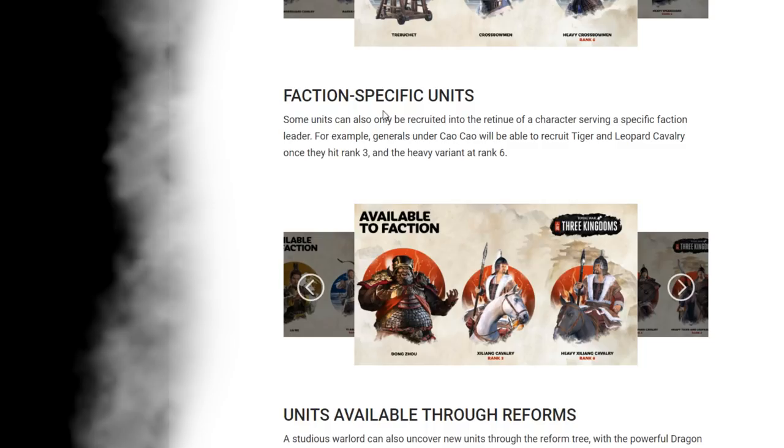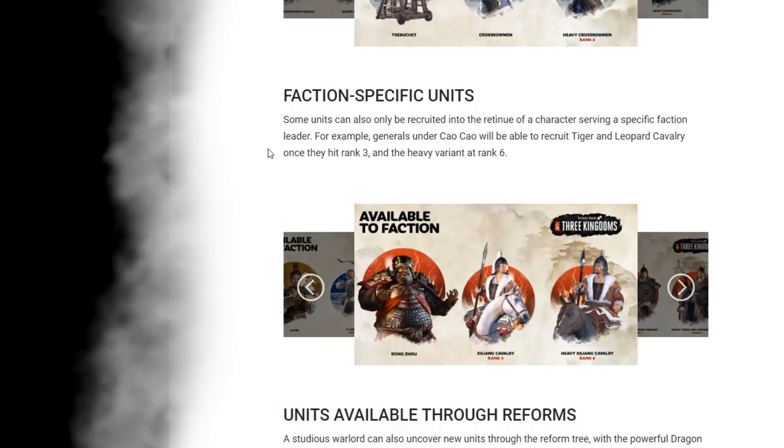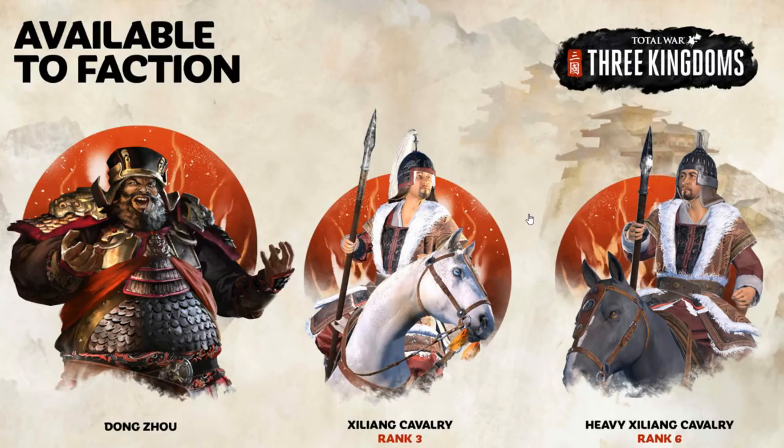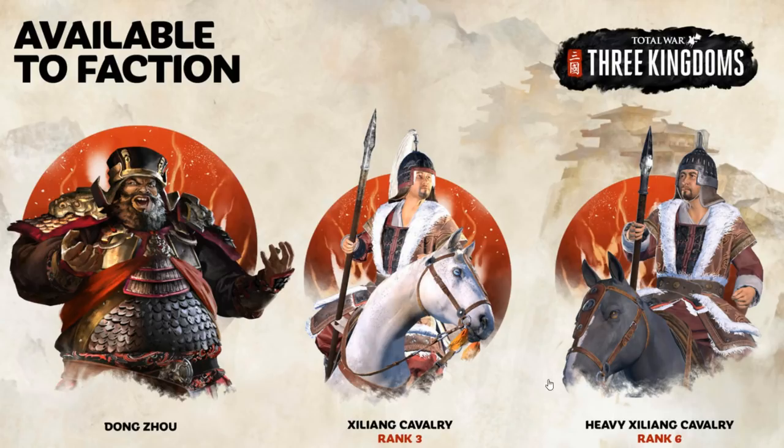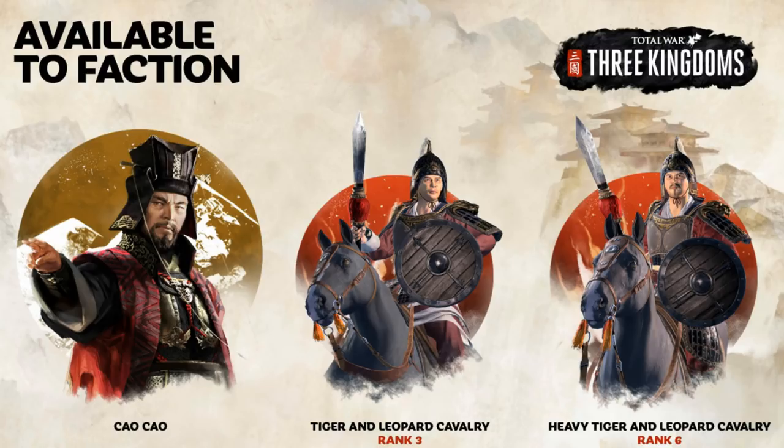Then there are faction-specific units. There is some variety in factions, which is something a lot of people were worried about. Some units can also be recruited into the retinue of a character serving a specific faction leader. Generals under Cao Cao will be able to recruit Tiger and Leopard cavalry once they hit rank 3, and the heavy variant at rank 6. Dong Zhuo can get the Zhiliang cavalry and the heavy Zhiliang cavalry. Cao Cao gets the Tiger and Leopard cavalry and heavy Tiger and Leopard cavalry, which look pretty cool.